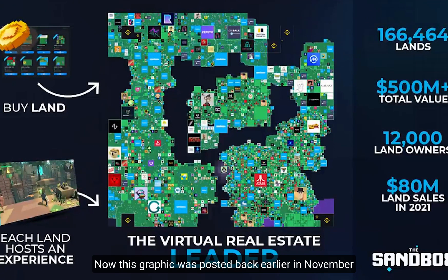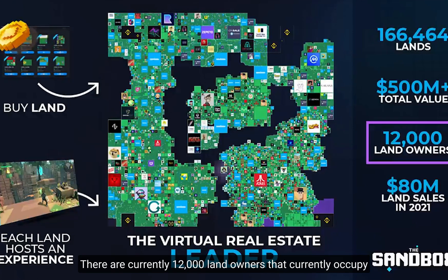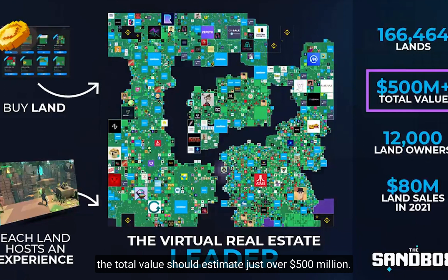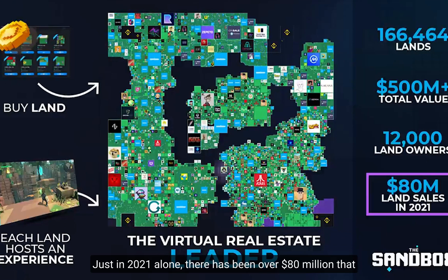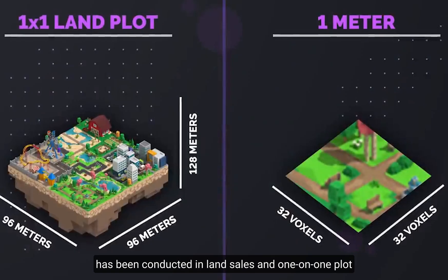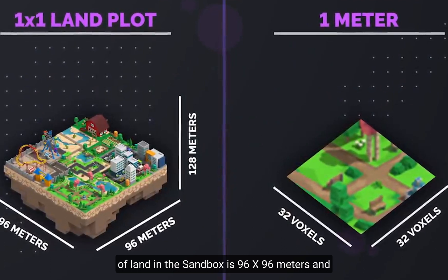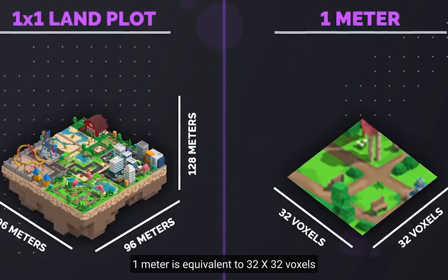This graphic was posted back in November, so it might have changed just a little bit since land within the Sandbox has been exploding, but these statistics should be relatively close. There are currently 12,000 landowners that occupy all these pieces of land. The total value of all land within the Sandbox is estimated at just over $500,000,000. And just in 2021 alone, there has been over $80,000,000 conducted in land sales. One plot of land in the Sandbox is 96 by 96 meters, and one meter is equivalent to 32 by 32 voxels.